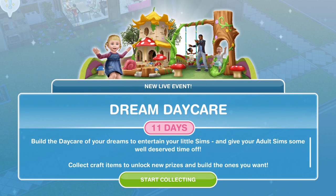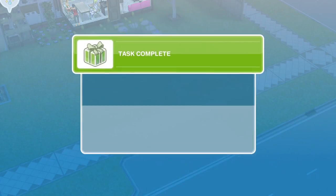Build the daycare of your dreams to entertain your little Sims and give your adult Sims some well-deserved time off. Collect craft items to unlock new prizes and build the ones you want. This sounds like it's going to be one of those collecting events that we've been getting quite a lot of lately. Let's click on 'Let's start collecting.'